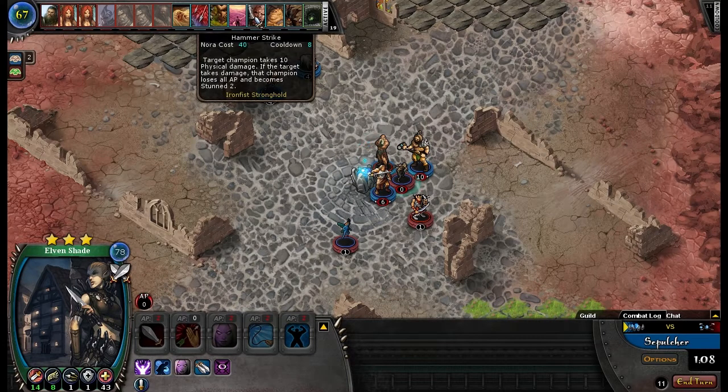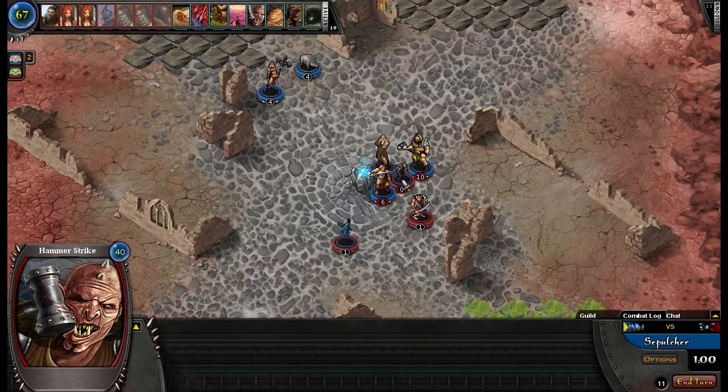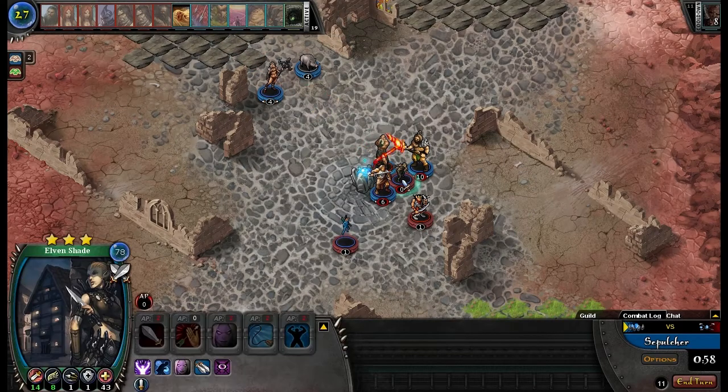I don't mind using up Nora to make sure that you're dead. I'm gonna do a Hammer Strike. Oh, you have Rock Eater now — that is very interesting. So now I actually can't attack you with anything.